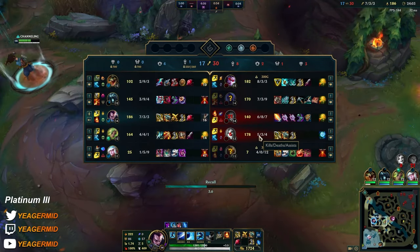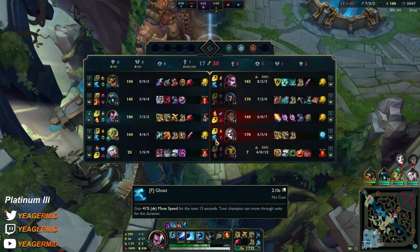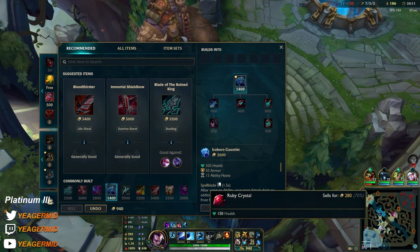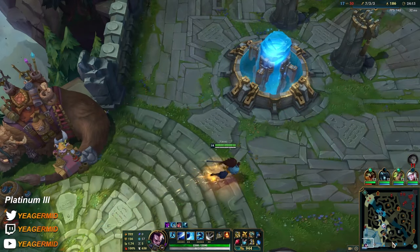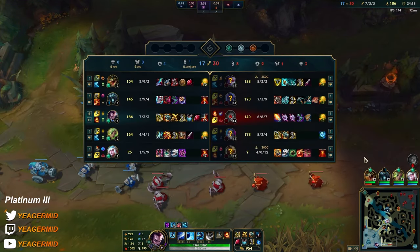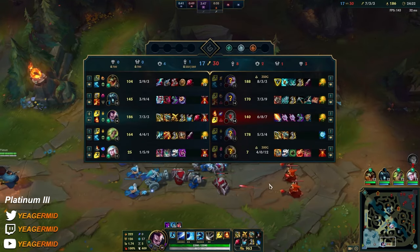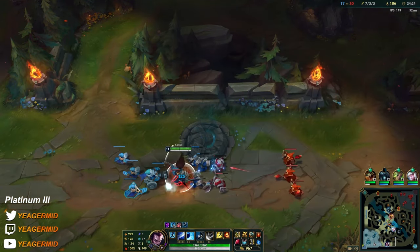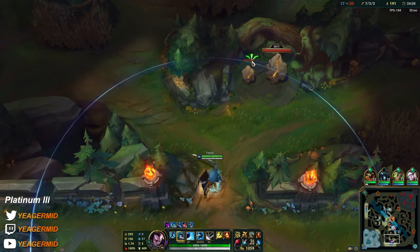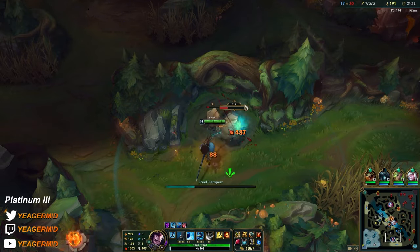Iceborne is great against Jinx and really good when they're going Flash and Ghost, which pretty much every ADC is doing nowadays, because it makes it harder for them to run away from you. But against the Vayne nothing helps — it's just on. We have nothing to deal with her.